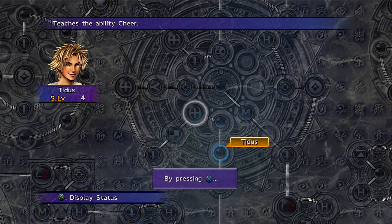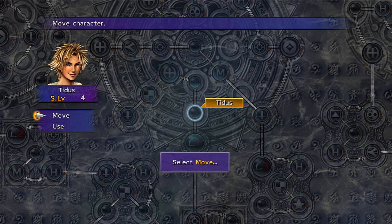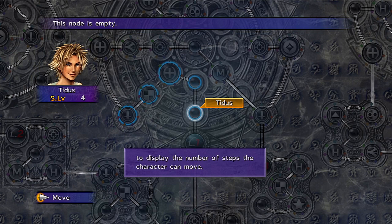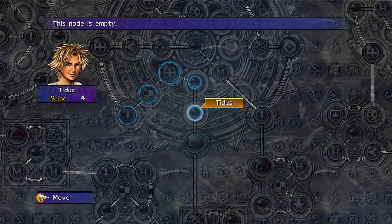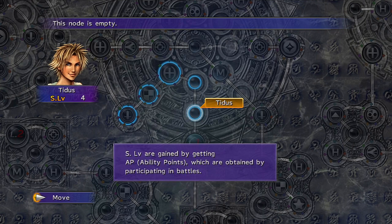There are lots of types of spheres and you collect them by fighting monsters. The main types are power, mana, speed, ability, and fortune spheres. Power spheres allow you to boost HP nodes, strength nodes, and defense nodes. Mana spheres allow you to unlock MP, magic, and magic defense nodes. Speed spheres unlock agility, evasion, and accuracy nodes. And ability spheres allow your characters to learn abilities.